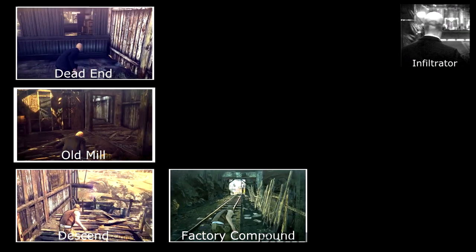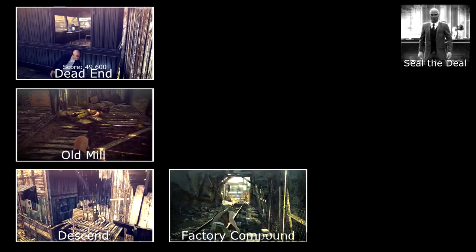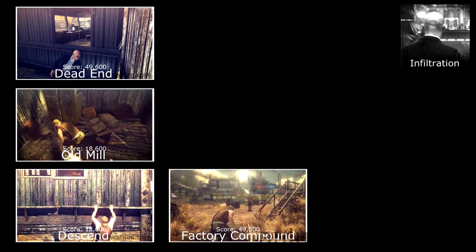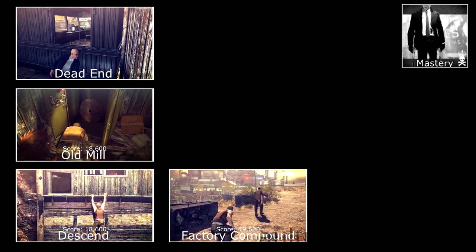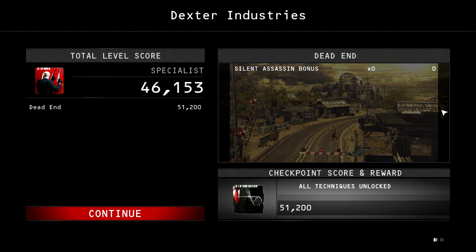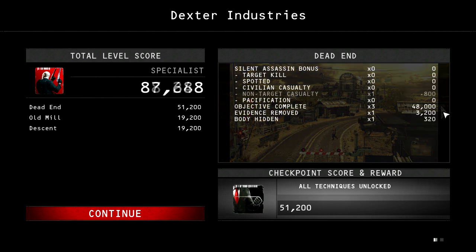For the infiltrator challenge, you are required to complete the Dexter Industries mission without being spotted. For the seal the deal challenge, you are required to reach the main lobby of the factory compound without being spotted. For the infiltration challenge, you are required to finish the mission. For the mastery challenge, you are required to complete all the challenges for the Dexter Industries mission.